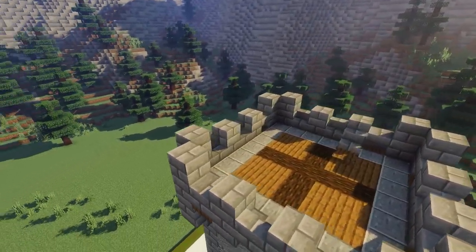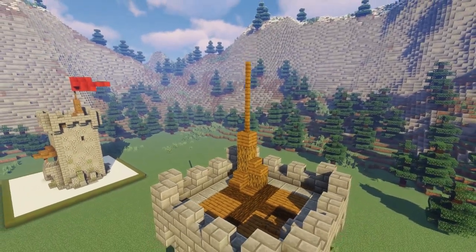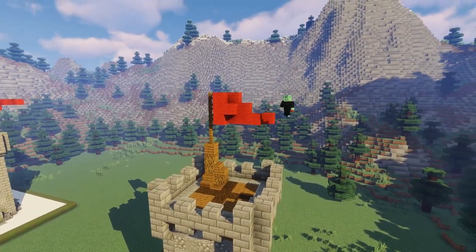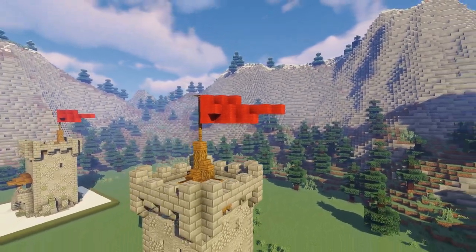With a mixture of oak log and spruce wood, we're going to build a pole with spruce fences coming five blocks high, then connect a flag to it — any color you like — making sure it looks like it's waving in the wind. Then just pop a pressure plate on top of that.